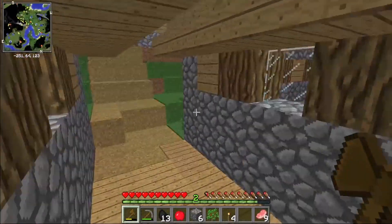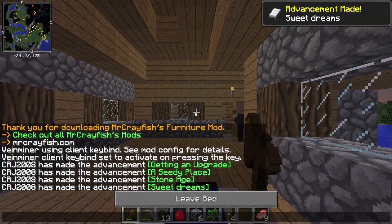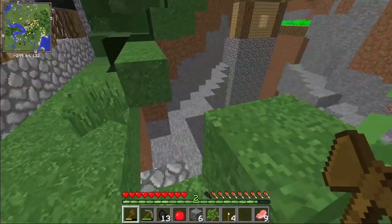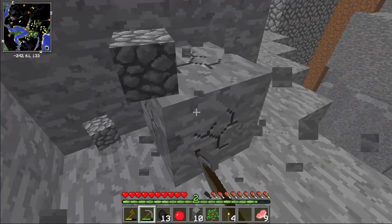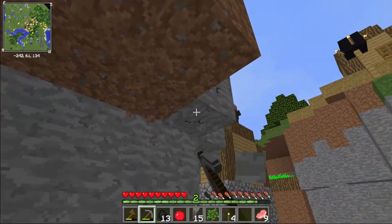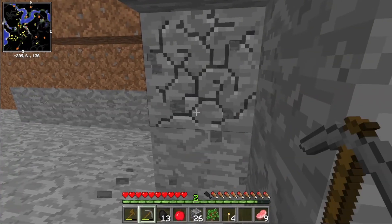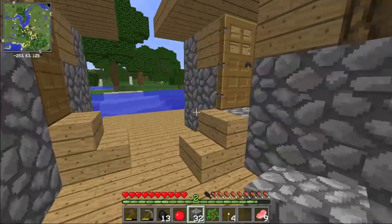We need to make a furnace — we didn't even get enough cobblestone for a furnace. We'll go to sleep first. I also need to look at the villagers and see what they can trade, because that's pretty important. Let's grab some cobblestone, make some stone tools. We already have a stone pickaxe, but we'll make a stone axe, shovel, and sword. This should be about enough — we can always come down here for more.